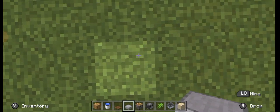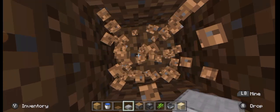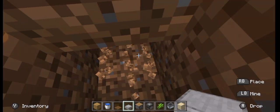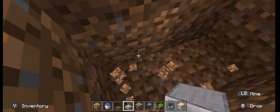First, dig a 2-block hole. Just like that. Then remove this part — actually, remove that.